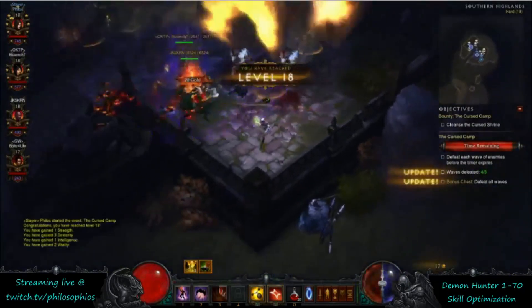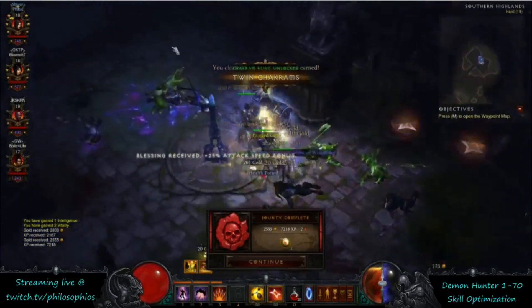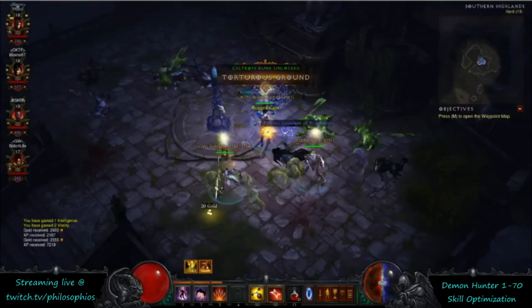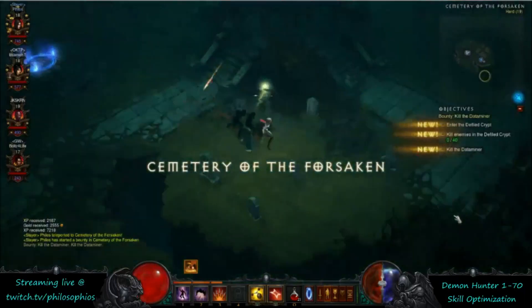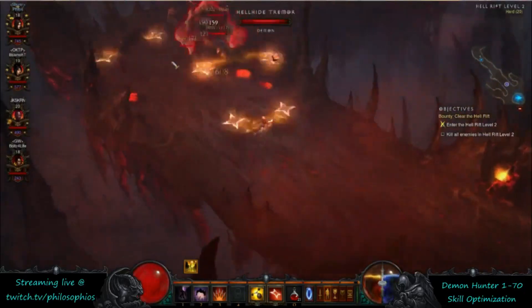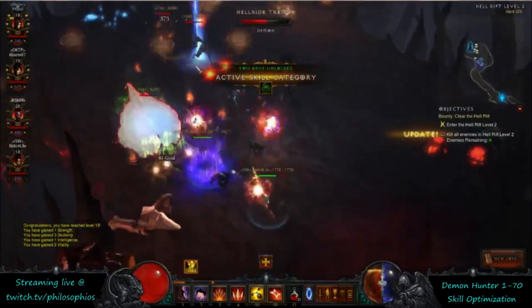At level 18 you're going to get the Twin Chakram rune for your Chakram. You're going to want to take that immediately. It's going to be the strong spender to carry you all the way up to level 70 and even into Torment at level 70. In terms of Hatred cost to damage potential without considering resource reduction, Twin Chakram is going to be one of the strongest if not the strongest ability, so it's really good all the way up.